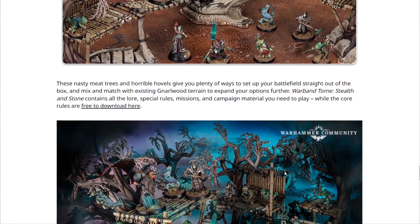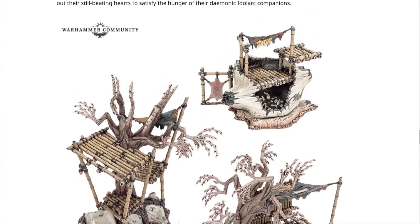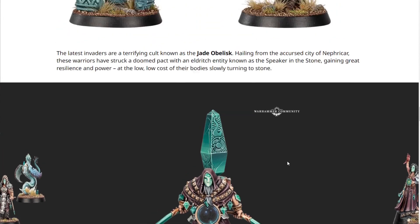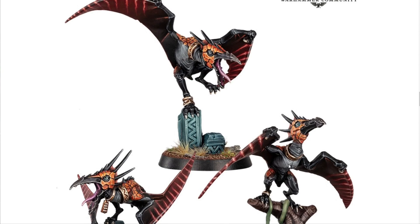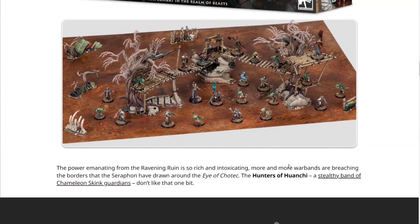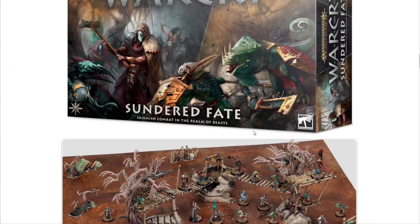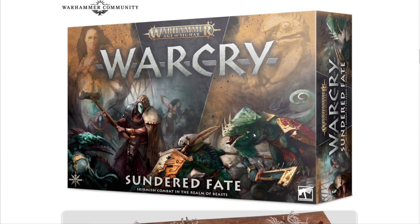I'm definitely excited for this set — it looks absolutely awesome. Maybe I'll do a marathon painting video for all of it. The box set contains 23 new models: 10 each for the two new warbands and three beast models, plus three large terrain pieces, bridges, and scatter terrain, along with the board and rulebook. I will definitely be picking this up. If you haven't subscribed yet, please do — it helps the channel grow. Warhammer Man Studios, I'm out!